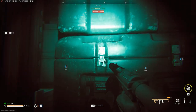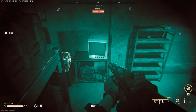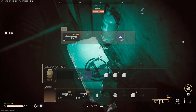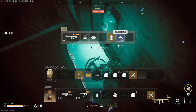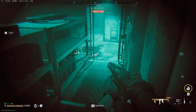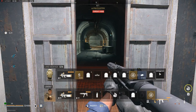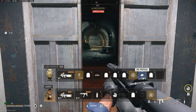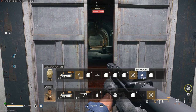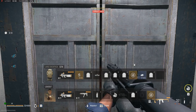Once you're there, just loot the crate. All you have to do now is exfil, which is at the end of the corridor on the right. I hope this helps you clear this mission faster — see you on the next one.